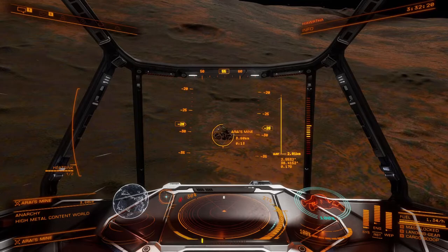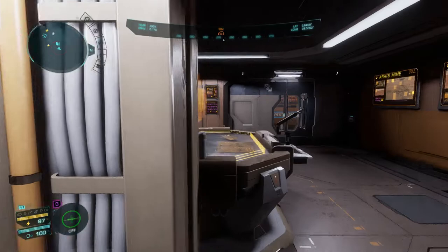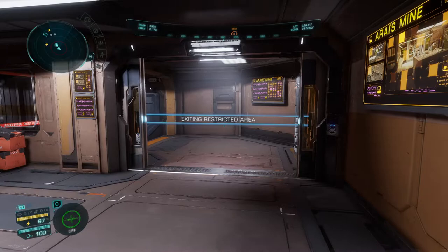Once you land, make your way into the command building. Be careful — sneak in and try to find the security room. Once you're in there, you want to turn off the authorization scans as well as the settlement alarms. I also dropped my ID, the level 3 clearance, so that if I was stopped, I wouldn't be checked. Then you start wandering around.